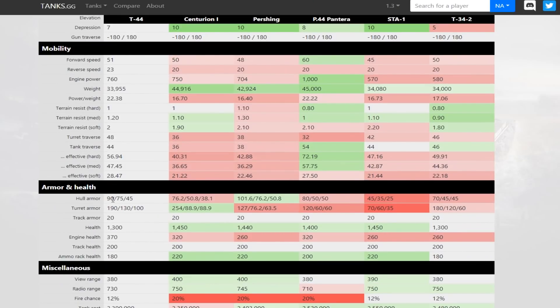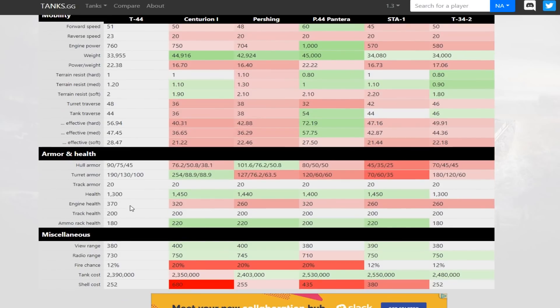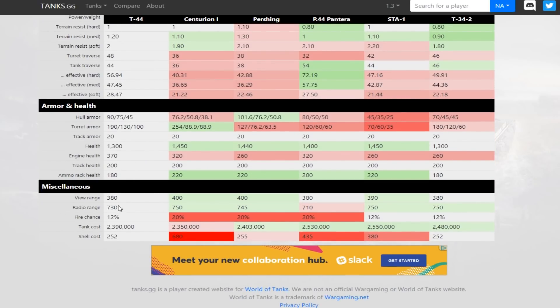Hull armour-wise, it's got 90mm at the front of the hull — that's upper and lower plate — and 190mm in front of the turret. It's reasonable armour, and you can bounce some shots when you're top tier. Health is 1300, which is the equal lowest along with the T-34-2, so it doesn't survive a lot of hits. View range of 380 is the equal worst, but you expect that on a Russian tank — they all have terrible view range. Radar range of 730 is quite acceptable, and the chance of catching fire from the engine is 12%, so in theory it doesn't catch fire much. And that's actually true.